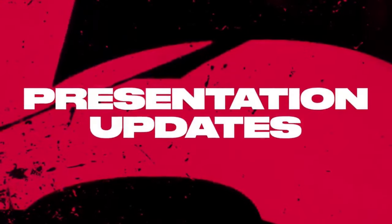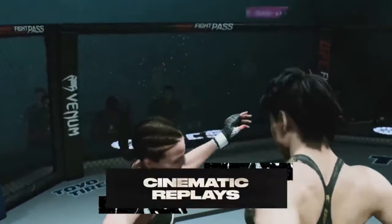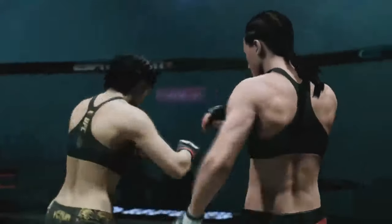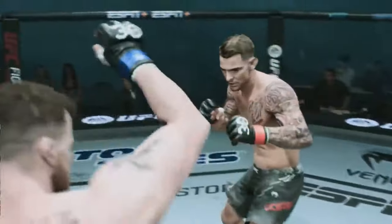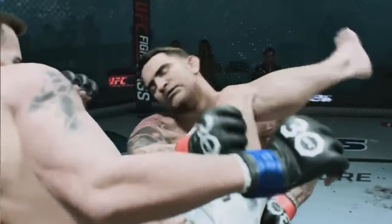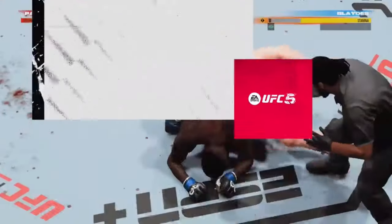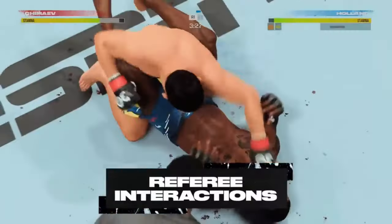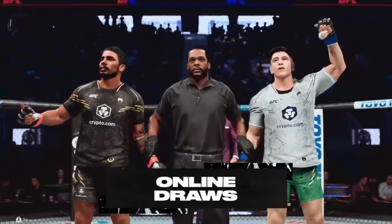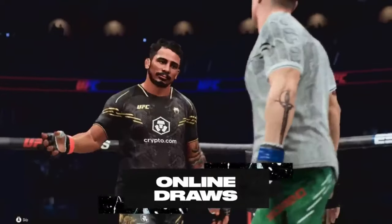Showcasing UFC's massive presentation updates in truly innovative fashion is the all-new cinematic KO replay. Thanks to the power of Frostbite, players can now re-watch their finishing blows in stunning visual fidelity. Those super slow-motion finishes, with all those cinematic camera angles and lighting, really turn your knockout into a work of art. Plus, we've added improved interactions with the referee in ground and pound stoppages, and added the ability to go to a draw on the judges' scorecards in online play, which is something we know you've been asking for.